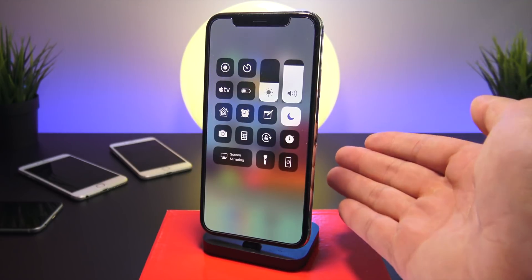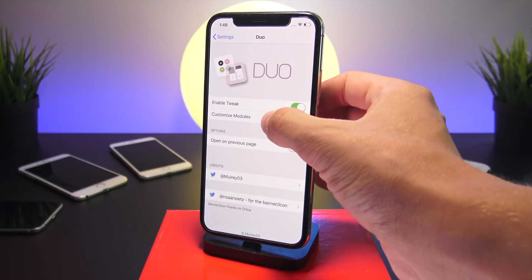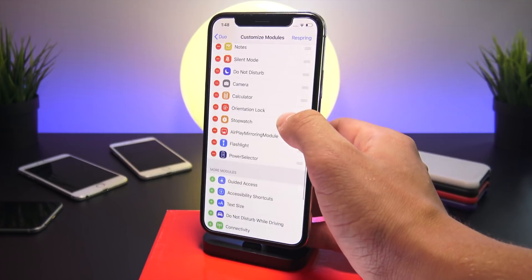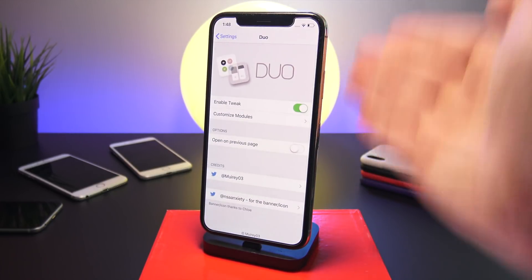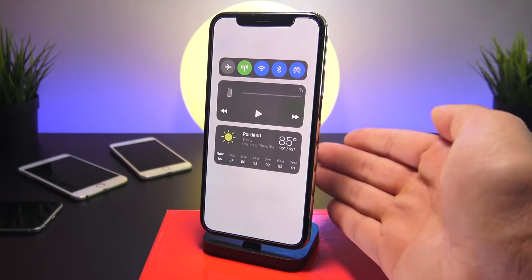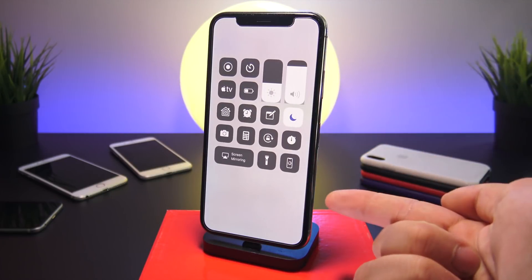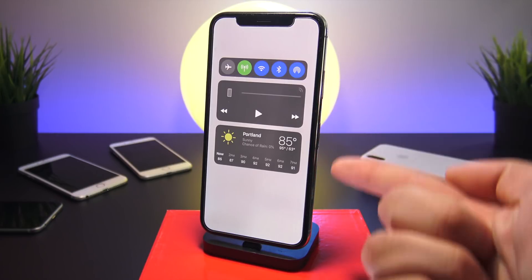If you head into the settings pane, you can easily select which connectivity modules and platters you want for your second page. The original first page connectivity platters are assigned through the Control Center settings pane as normal, and the Duo settings pane handles everything on the second page.